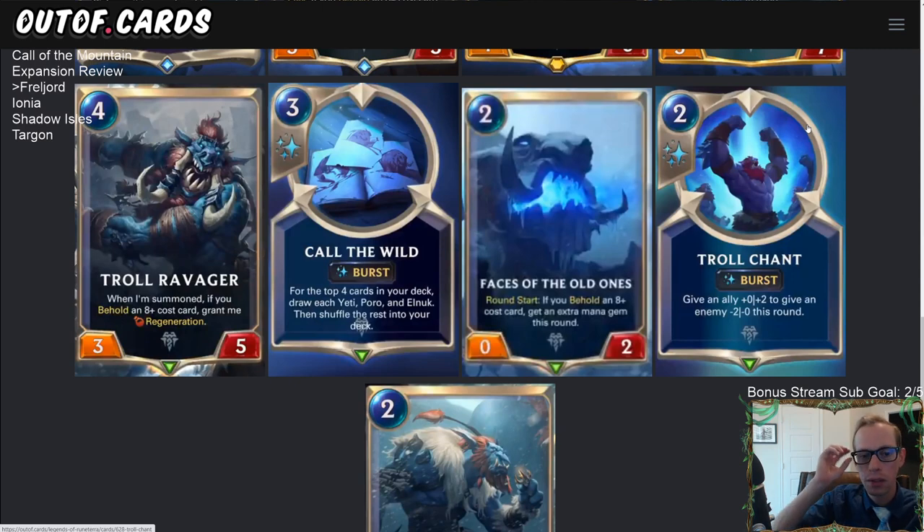It also works well with Single Combat, Calling Strike, and other spells — anything that reduces power pairs well with Calling Strike. Frostbite plus Calling Strike is of course a classic example of that.